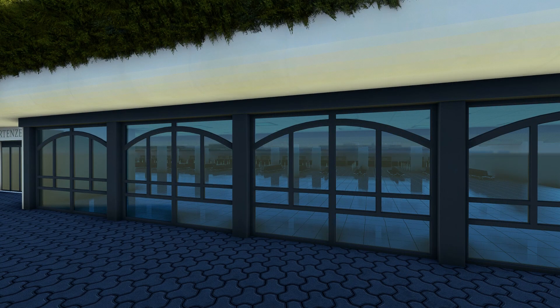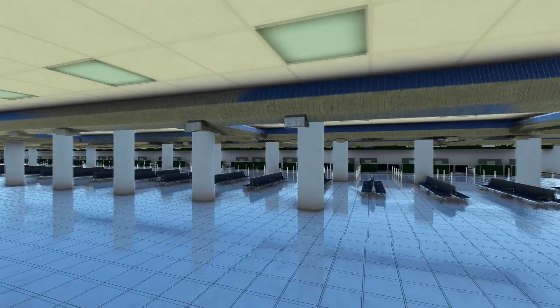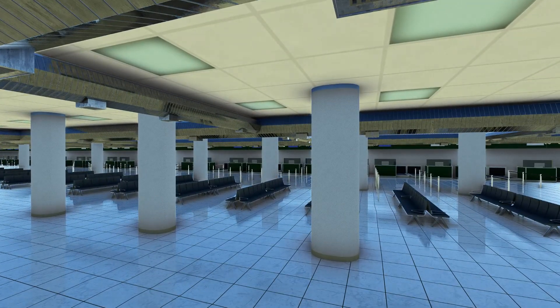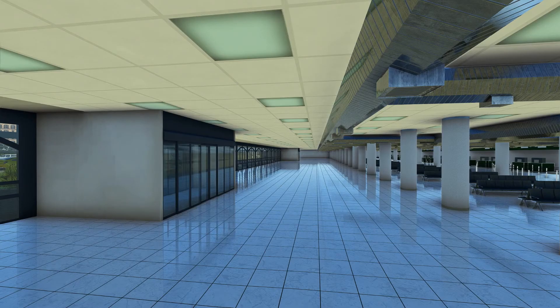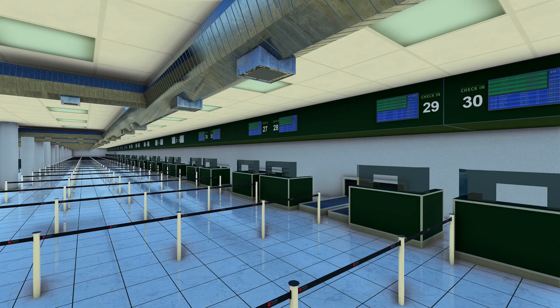Now let's look at the terminal landside inside the building. There's lots of seating and check-in desks in the distance, and various entrances along the building. A slightly closer look at the check-in desks — no people, no check-in staff, but no problem at all. It looks really nice, the modelling is good, the signage is quite crisp. I particularly like the ducting here — this is common in many airport terminals and you see it quite a lot in various airports in Europe.